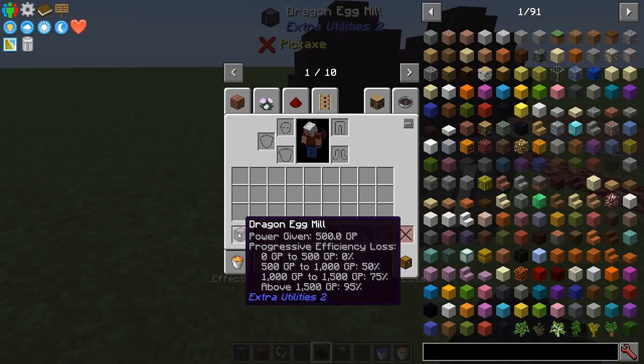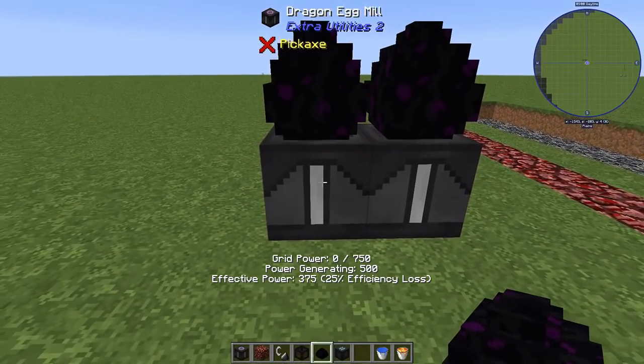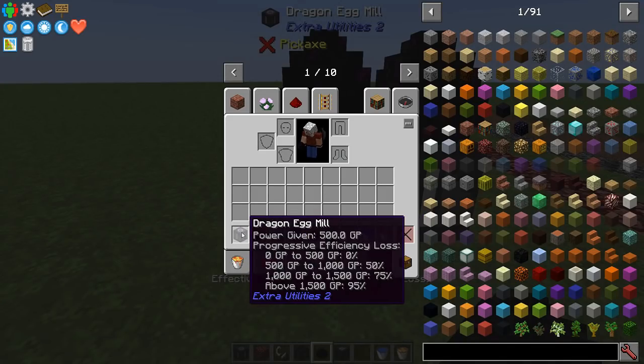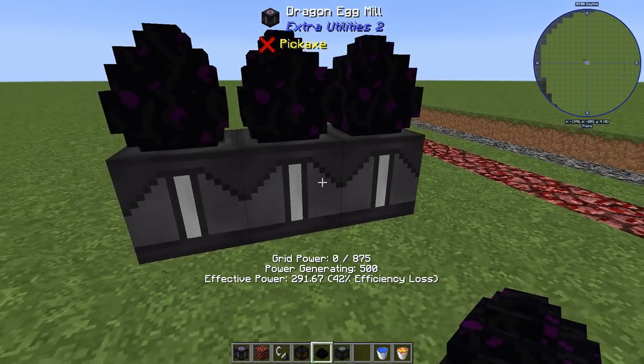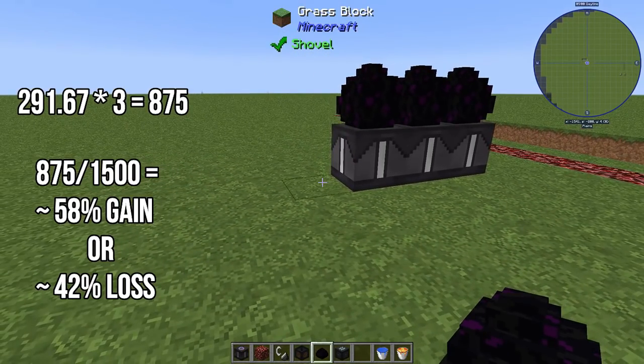They're each outputting 375, and I'm getting 750 instead of 1,000. Another way to think about this: this mill is 500, I've lost half of this mill so it's now 250, and there's my 50%. If that math works out, the next one should only add 125 GP at 75% loss (one quarter gain). Let's add it — that'll bring it to 875, and there it is. Even though it says 42% efficiency loss, that's right, because now each one's only making 291 and two-thirds where it should be making 500.